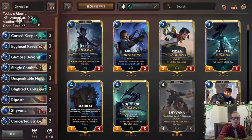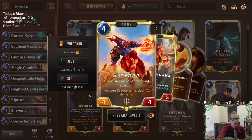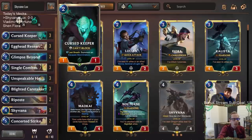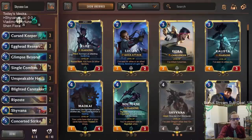Welcome everybody on Twitch chat and YouTube for some Shivana Lux. This is a donation deck that we played about a month ago that was impressive — it has a hodgepodge of cards that don't really look like they go together, but it worked out really well because everything in the deck was pretty solid. We're playing Demacia Shadow Isles, and we have the early game of curse keeper plus blighted caretaker combo — that's a super powerful combo.